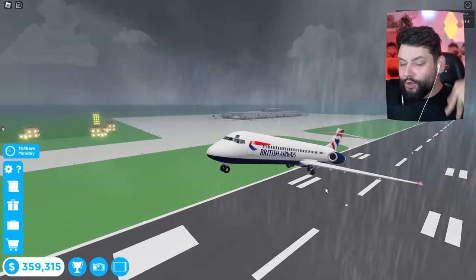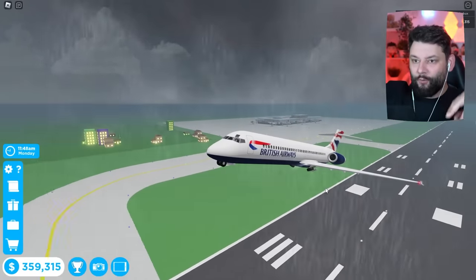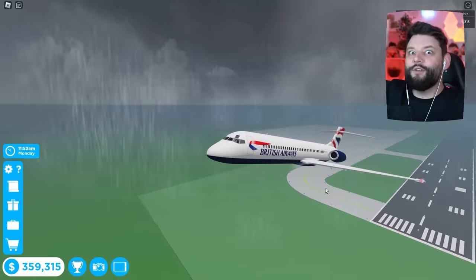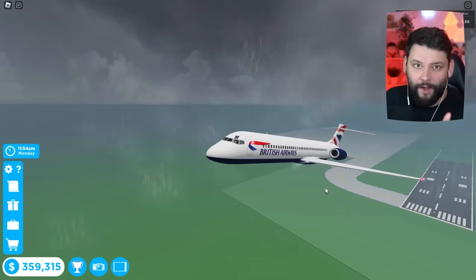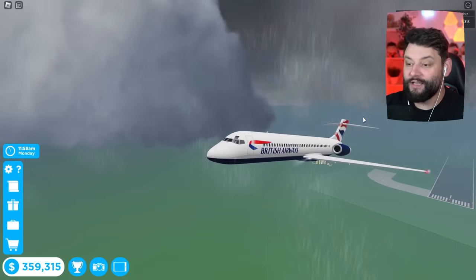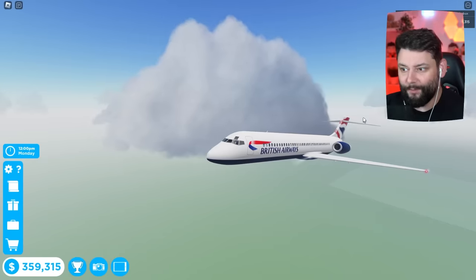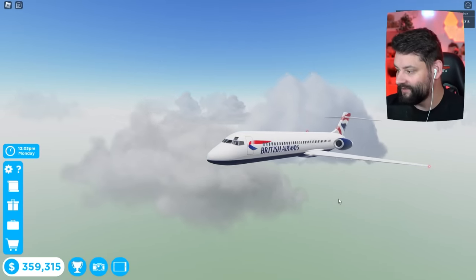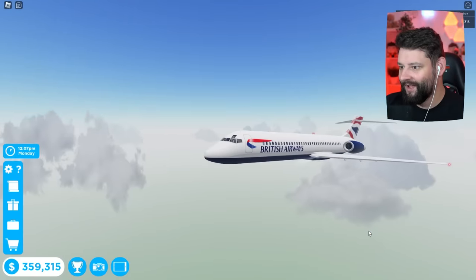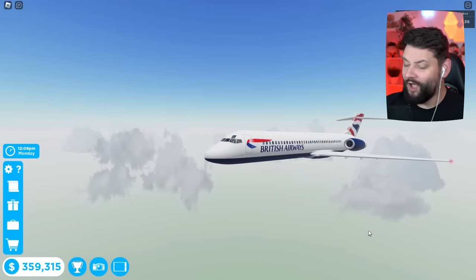When you tell everybody to put their seat belts on and tray tables up during the landing phase, that's when one of the passengers could potentially refuse to do something and you've got an issue. That's my understanding - if I'm completely wrong let me know in the comments below. Let's get the in-flight service done as quick as possible.